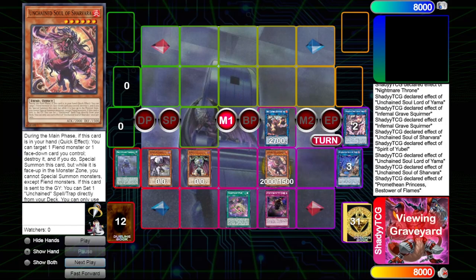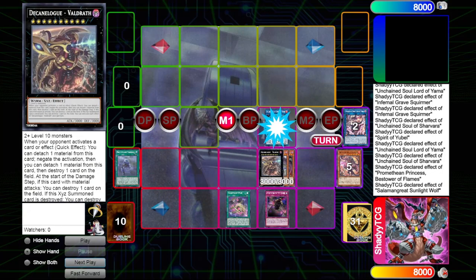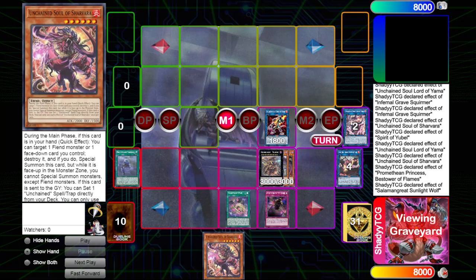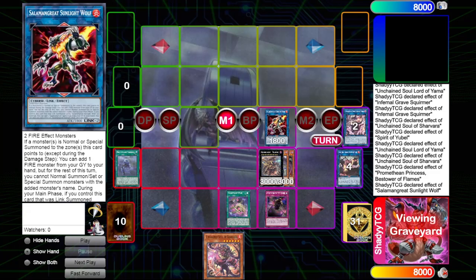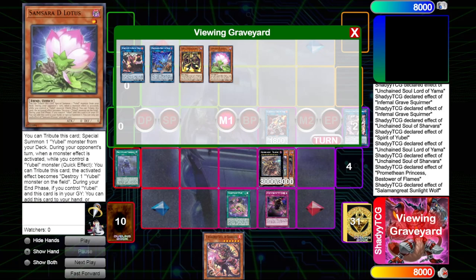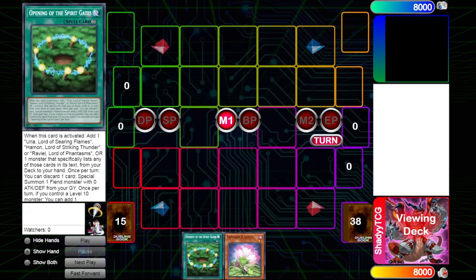Promethean can revive Sharvara and go into either Amble Oil or, in my case, I like going for Sunlight Wolf because you can make the rank 10 from it, it will trigger, and you can get back Sharvara if you need it. For example, when Promethean is on the field and they have nothing to make, you can just Sharvara on the Promethean so you're not firelocked. Or if your opponent banishes your Rage and you can't activate it, you can just Sharvara on the Rage, still maintain a body, and Rage gets you something for next turn. So getting Sharvara here is better than Amble Oil.